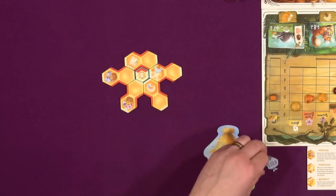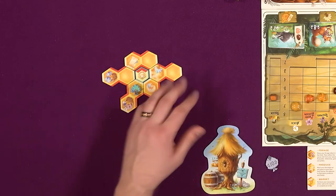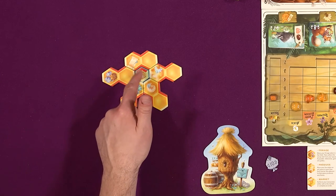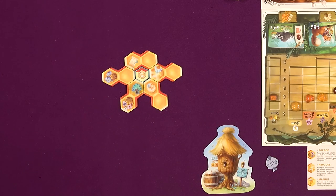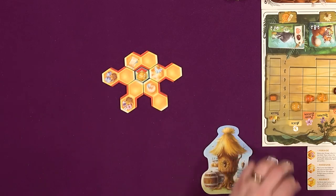My last thing is a fan action. So this fan helps me produce nectar. You have to put it adjacent to anywhere in your hive. But if it's adjacent to any of these and they don't have a nectar on them, you produce one of that nectar and it goes right there. Boop, boop. That's it. That's my first turn.